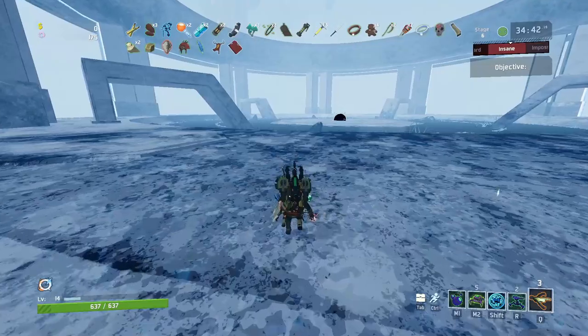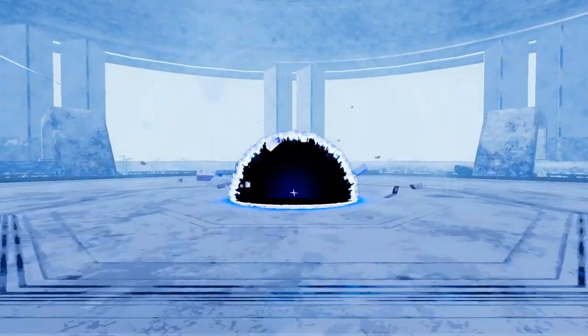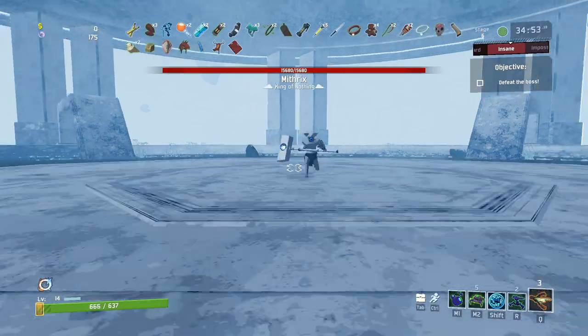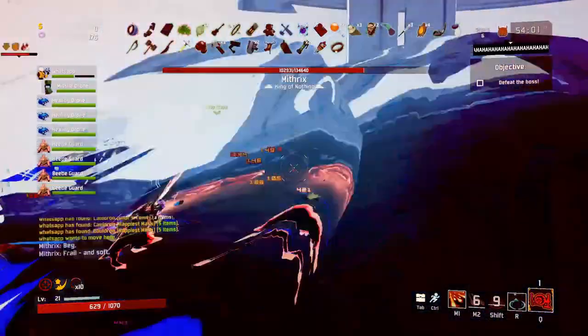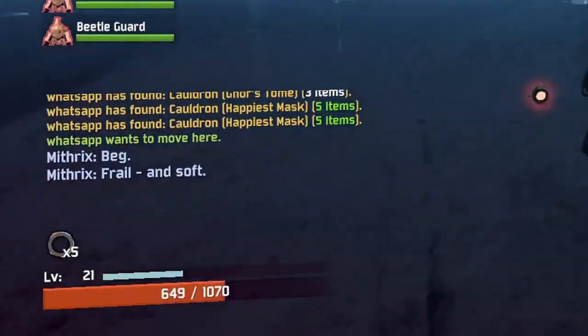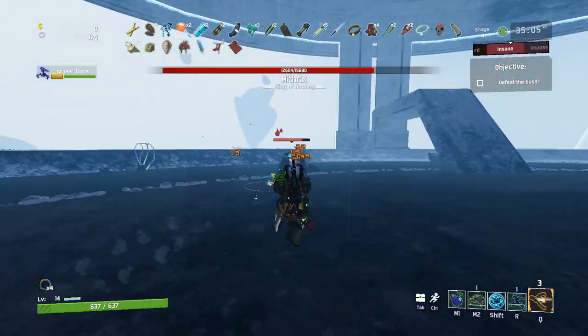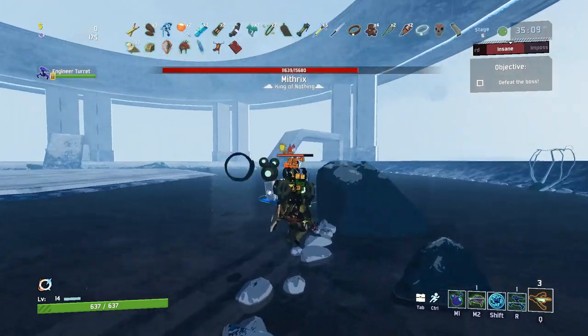Once you get to the arena Mithrix will spawn. This is phase one and he will do very basic attacks — he will shoot a needle gun similar to the visions of heresy. They do a decent amount of damage so avoid them, and then he will teleport around trying to hit you with his hammer. If he hits you with his hammer it's about half your health even if you're a tankier survivor, so try to avoid him and get as many mobility items as you can.